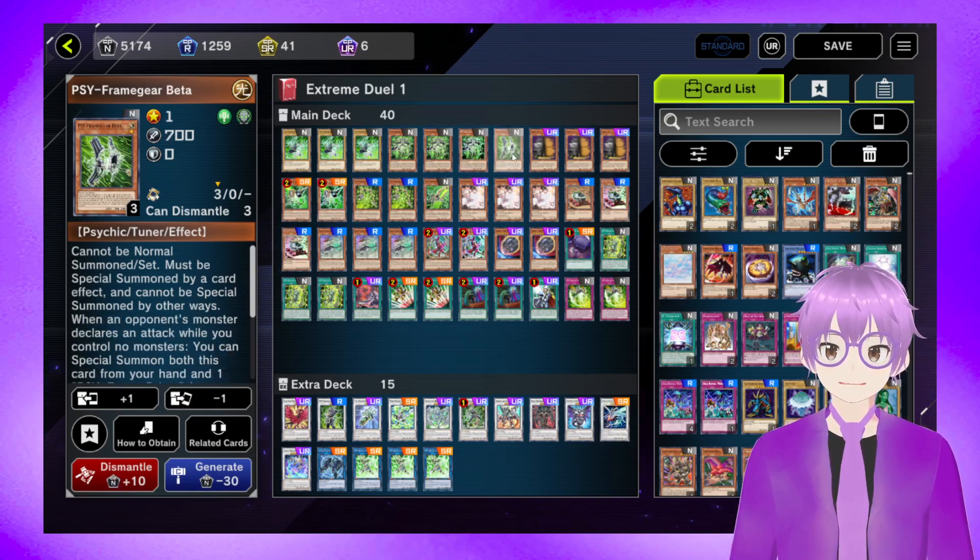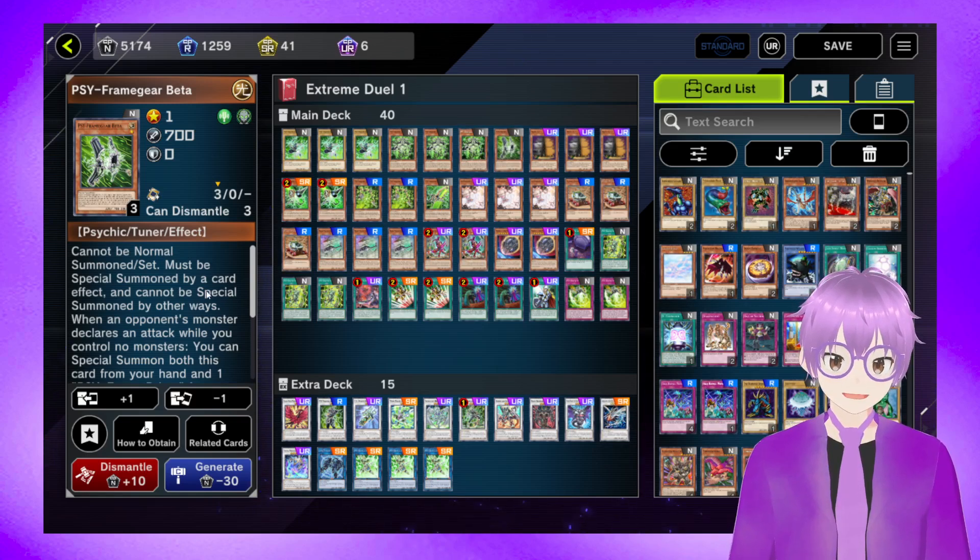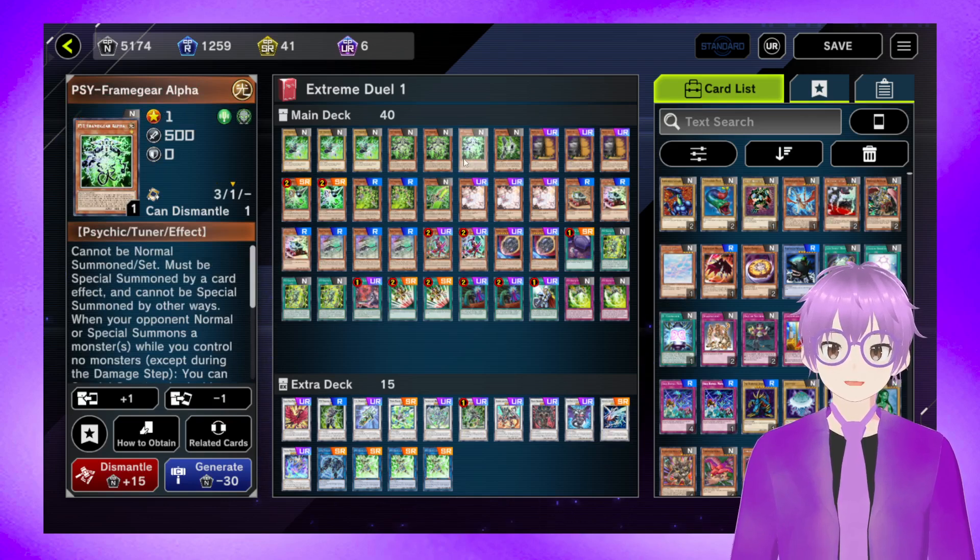Next we have one Psyframe Gear Beta. This card's not that good, because hopefully we'll have other Psyframes already used and on board. But it's nice to have as a one-of and as an emergency teleport target without using up our Alphas.